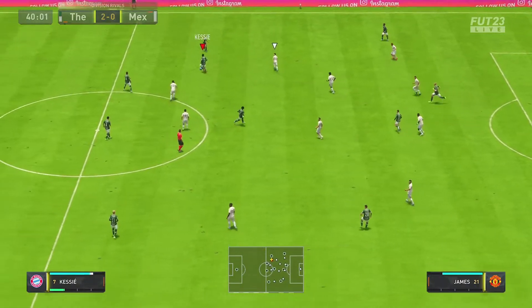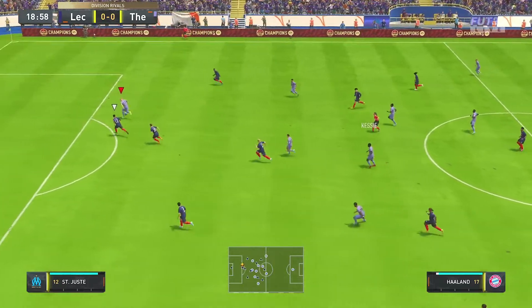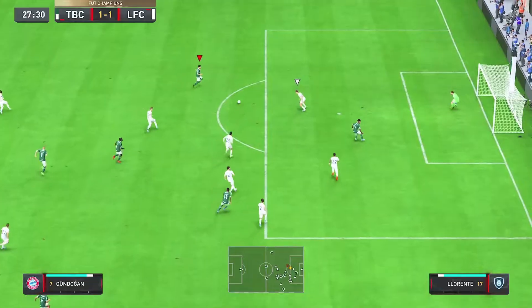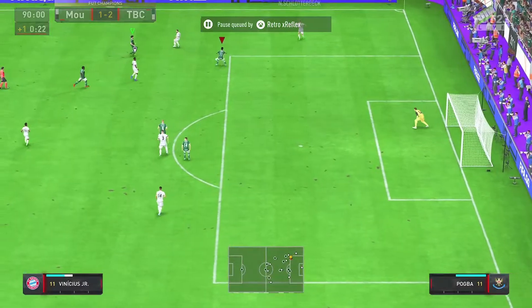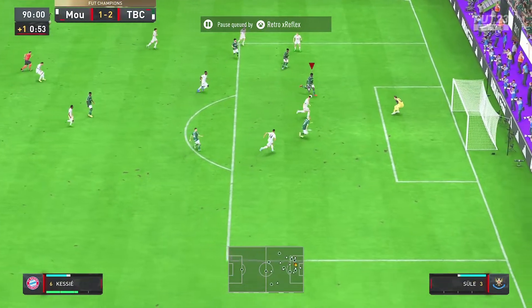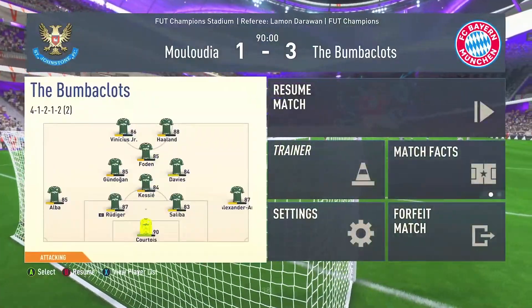Bad pass by Kessie, but he redeems himself - he gets the ball back. The passing isn't super great, but it's good enough. At good angles you'll get the passes through. Last couple of clips: goes to the ground, has the ball in the box, passes to Kessie - Kessie puts it in the bottom left corner. And right here, Kessie gets the ball from the defender and puts away the winner in the 90th minute in foot champs. Screw that guy, he was a rat - he deserved it.